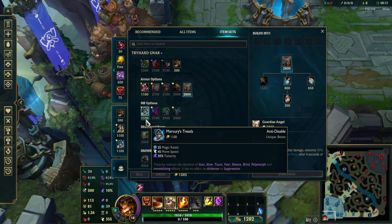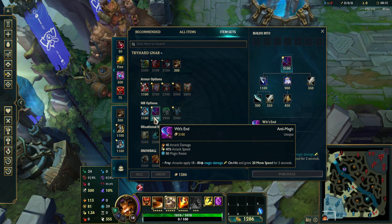Next are MR options. Mercury Treads of course. Wit's End is probably Gnar's best MR item, even though it got nerfed early game. This item is just so good — it gives you attack speed, MR, and even more damage, which is everything Gnar needs besides health. But you build health with Divine anyways. If there are two to four AP dealers on the enemy team, I would rush this as your second, third, or fourth item whenever you need it. It just scales into the late game — no reason not to pick it up.